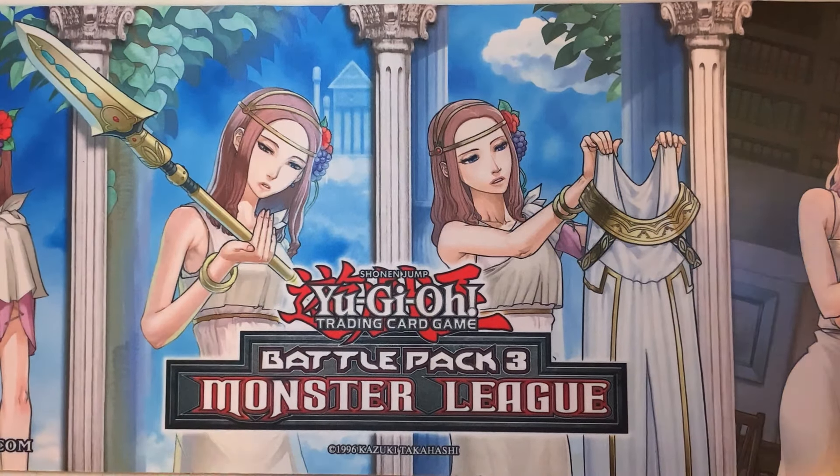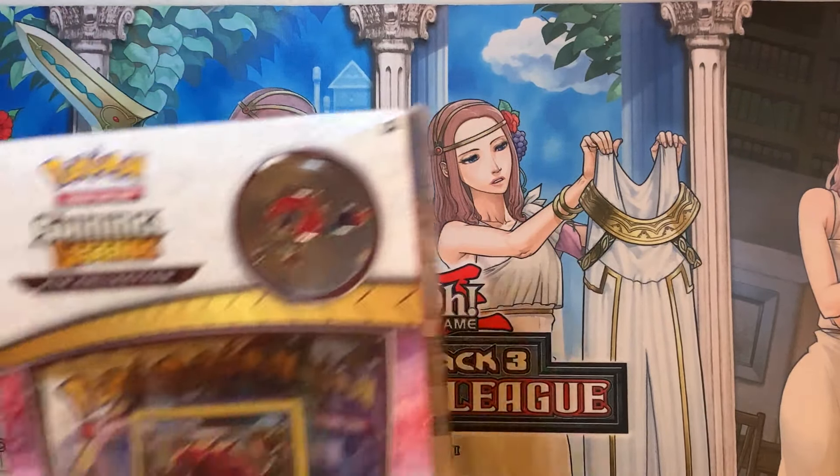Alright guys, welcome back to the channel. I got some Shiny Legends collection pins right here. Came back from work yesterday, went to Walmart and these were there. So this one has the shrink wrap, this one doesn't — I still bought it. Maybe we could pull something nice off these Shiny Legends today. I also got three booster packs of Unbroken Bonds, so we'll be opening those last. Let's start with this Zorak right here.